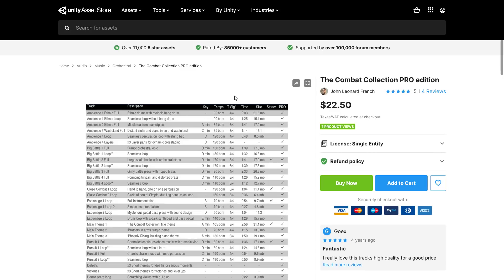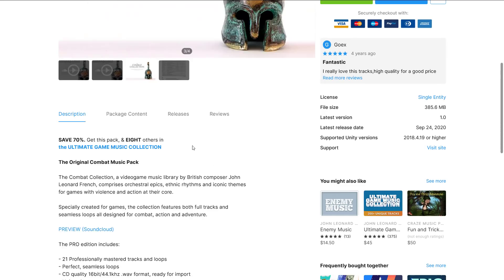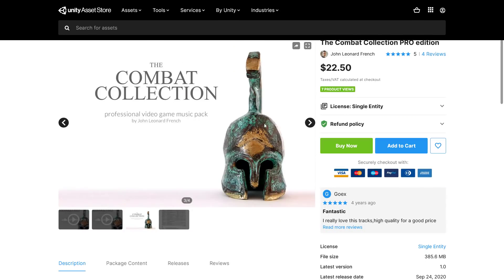Next we've got the Combat Collection Pro Edition — a selection of music loops and sounds around the theme of combat. It's a collection of video game music by British composer John Leonard French. 21 professionally mastered tracks, CD quality. So if you're looking for music for your game, the Combat Collection could be the right fit.